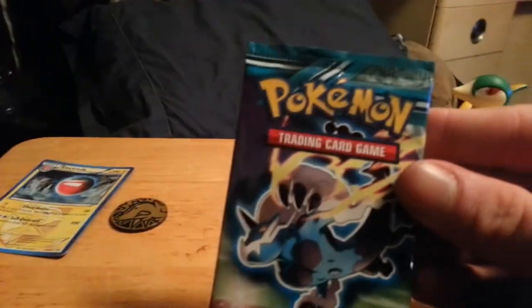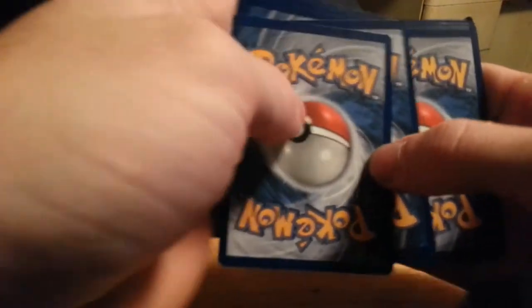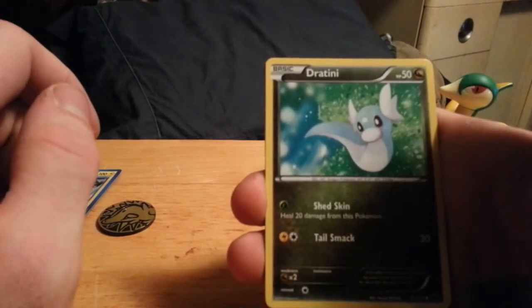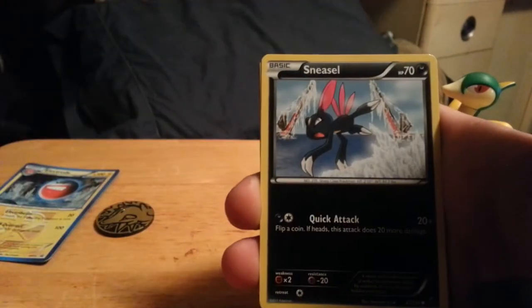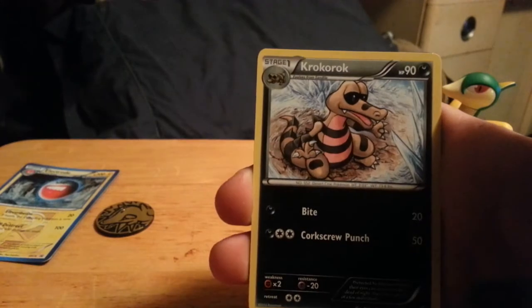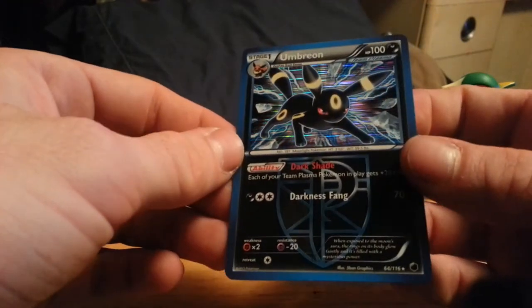And then we have our pack, so let's go ahead and open it. Like I said, with the code cards, I will be giving away five free code cards every couple days — all you have to do is watch the video, like it, and leave a comment, and I will pick a random person in the comments. We start off with Turtwig, Wooper, Sneasel, Chinchou, Deino, Cryogonal, Lanturn, Krokorok, Zekrom Reverse — which is a rare reverse holo — and our rare is a holo Umbreon. Very nice.